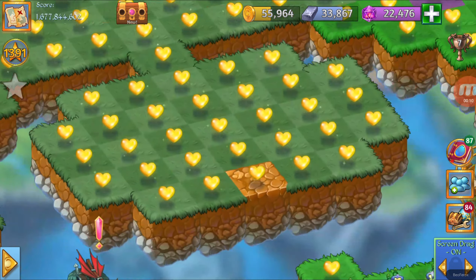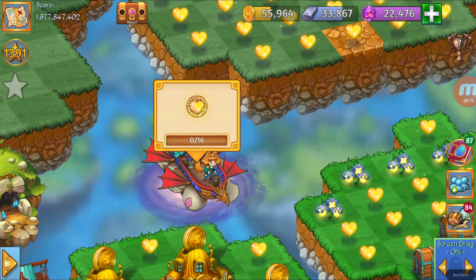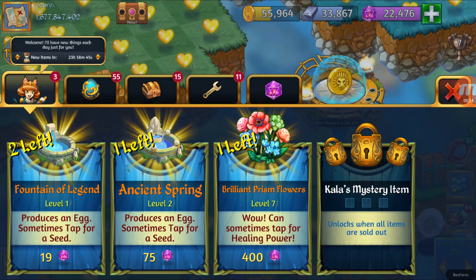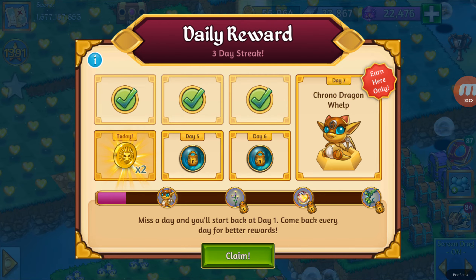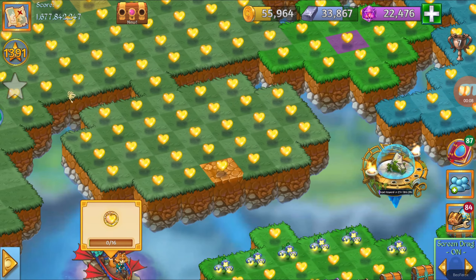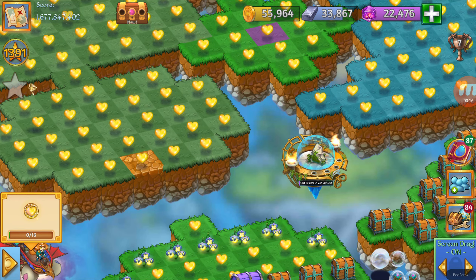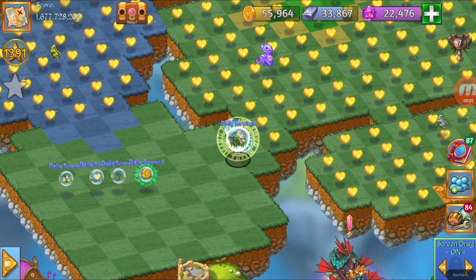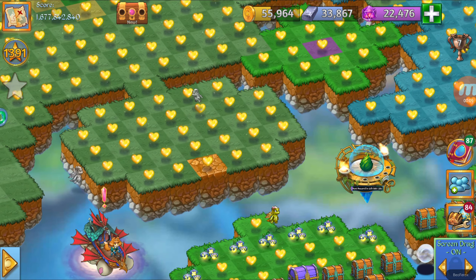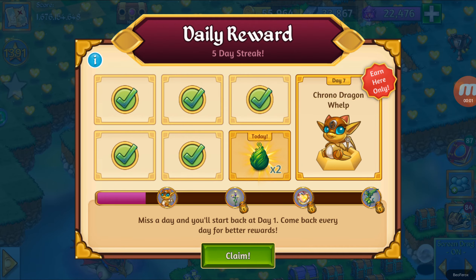Let's see the next one — it's going to be a coin. You can always keep checking if there is something that you want; if not, you can just keep moving forward. Let me forward once again and let's get the coin. Let's see the next reward. Let's forward the game once again and let's claim this living stone. Let's check the next one — it's going to be an egg. Let's forward, and now we can claim this grass egg.